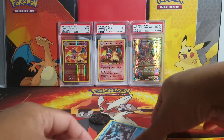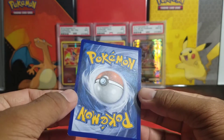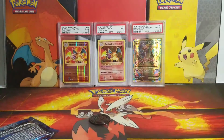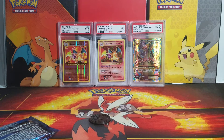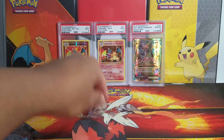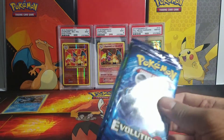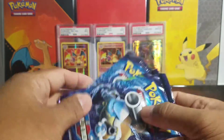So we got the Black Key Room promo which seems to be in good condition — awesome! Let me set this up real quick. Alright, put that down there — coin, Finnegan coin — and three packs right there: two Blastoise and a Venusaur.